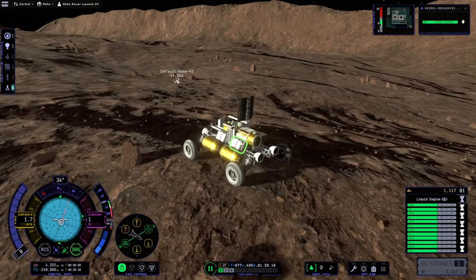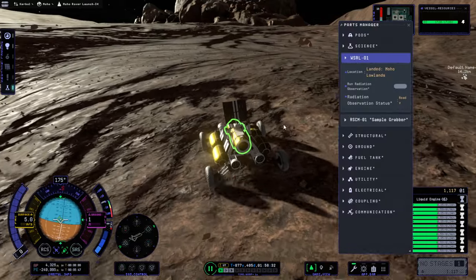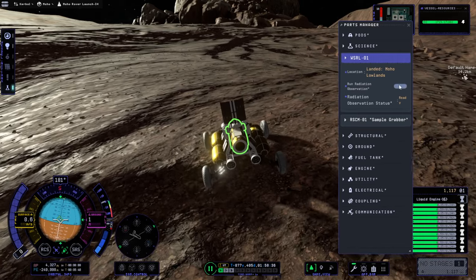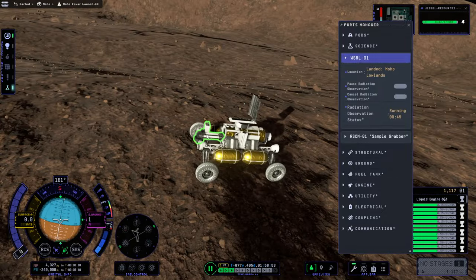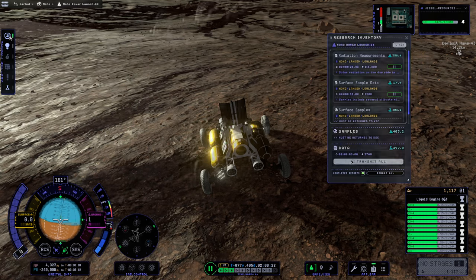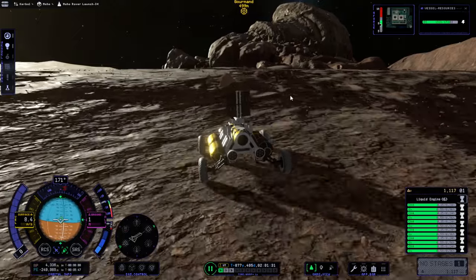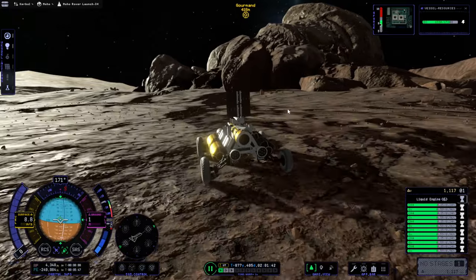I guess I should go forward now. I don't think we've done radiation observations here — let's do that first. Oh, I guess the grabber can grab something. Says everything is done. We can transmit something, even. Carefully approaching the croissant, just in case it wakes up. You never know.